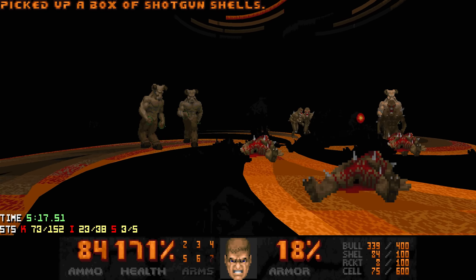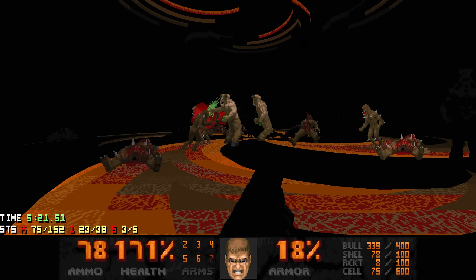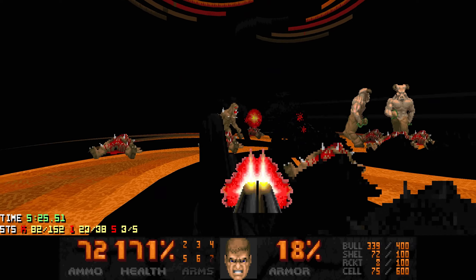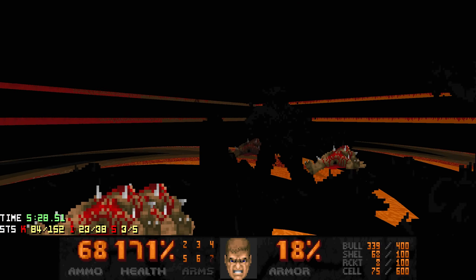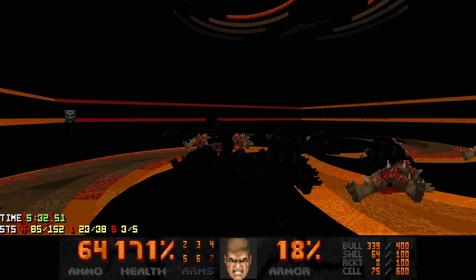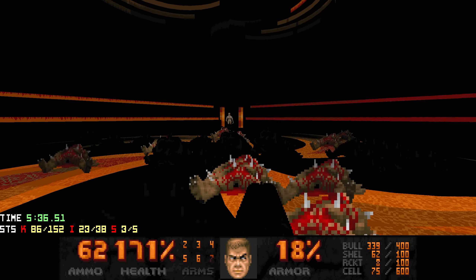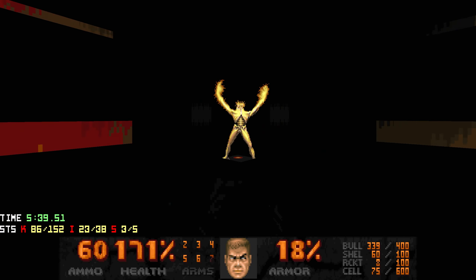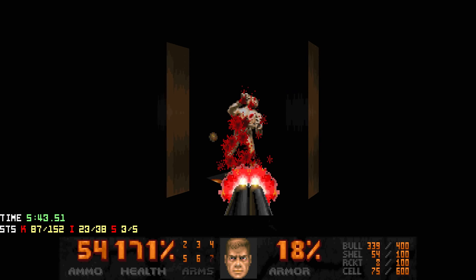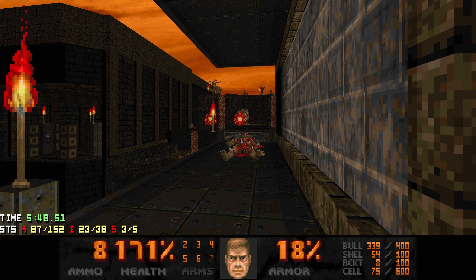It's really the sniping revenants that make this room somewhat dangerous. I know I still have rockets but I'm still going to save them. Hit the switch to open up the wall behind you, but there's an arachnotron - luckily he's stuck. I think he almost got me. And that teleports us back here.